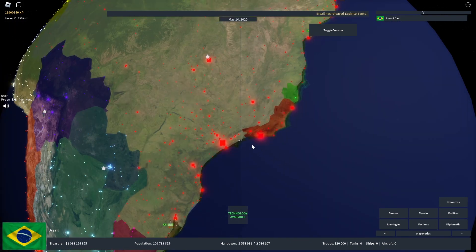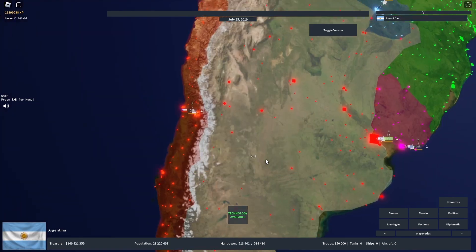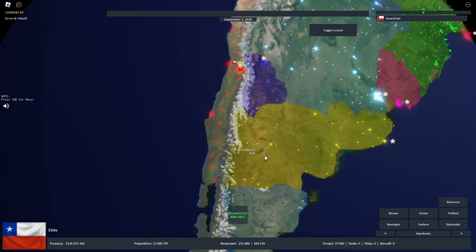Next up is South America, where Brazil and Argentina have two more releasables, with Argentina having a co-releasable with Chile.